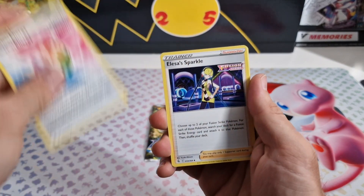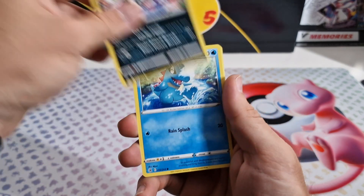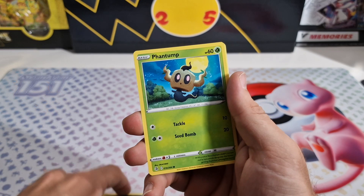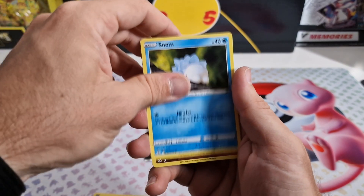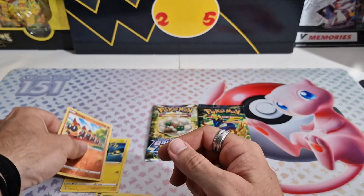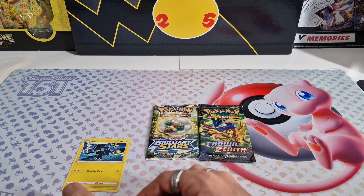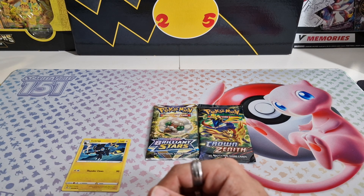We got Fusion Strike Energy, Elyse's Sparkle, Dreadnought, Trubbish, Totodile, Phantom, Snorlax, Snom, Reversal of Phalanx, and a regular rare Luxray. We haven't done too great with Fusion Strike so far.